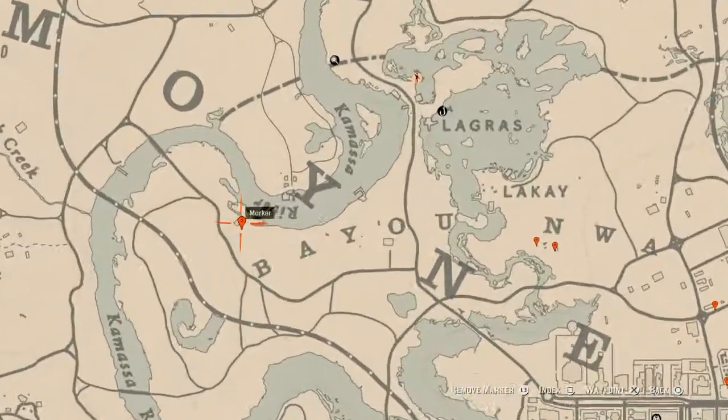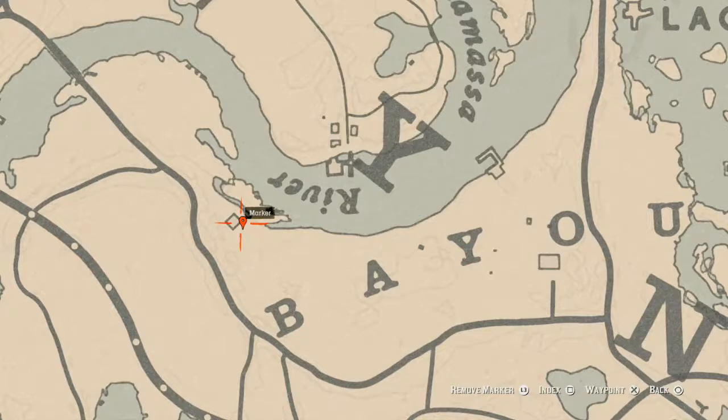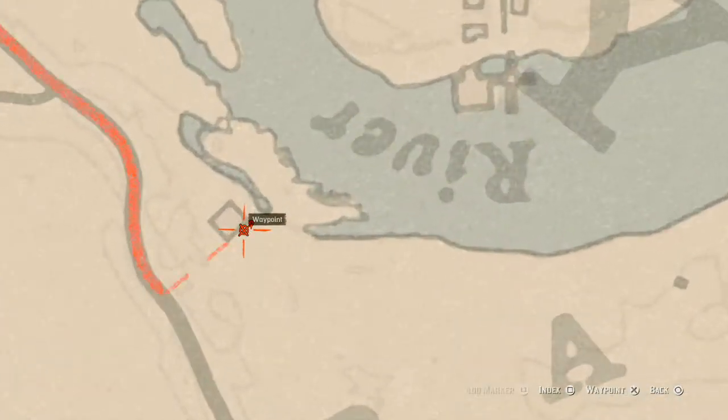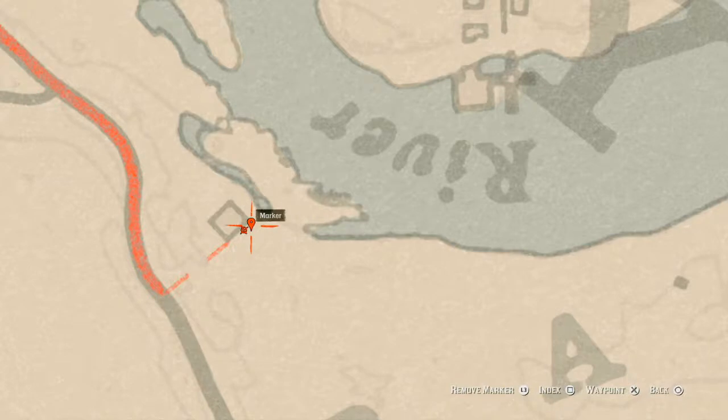Let's bounce back over here because I forgot about this one. This location is near a moonshine shack. Right outside the shack there's a broken-down cart, and right behind the cart there's a dig spot for a random arrowhead. On the other side of the house there's a cardinal flower. You do not need your metal detector for this arrowhead — it's a dig spot, so you just need a shovel.